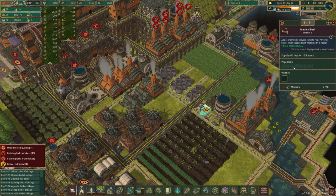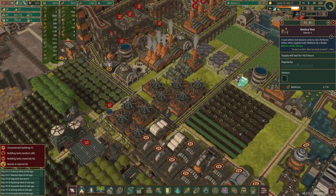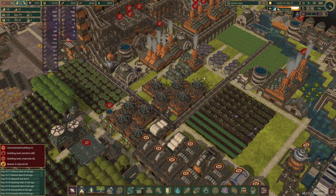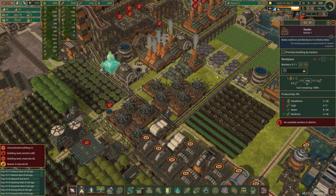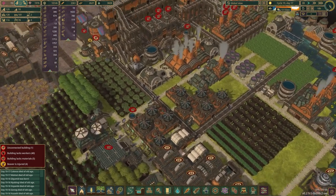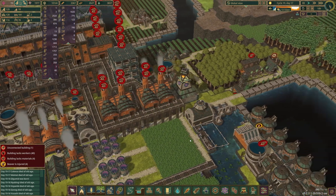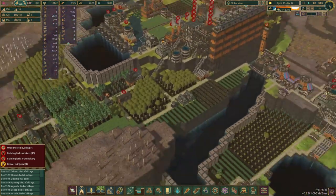We have these medical beds - the problem is the only person that can bring medicine to them is actually the healer, so you kind of can't pause this, it's just going to keep going, which is annoying. We have all this medicine sorted, over a thousand, and we have 2,500 dandelions just chilling doing absolutely nothing. So these storage buildings are all full in here.